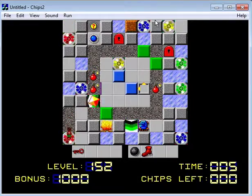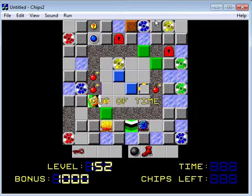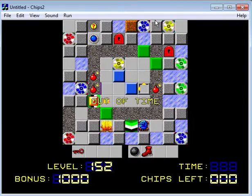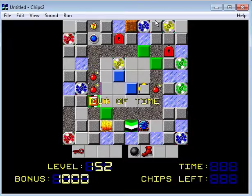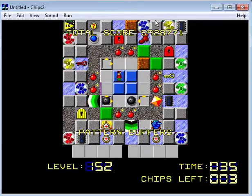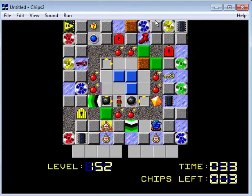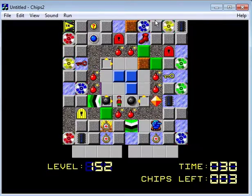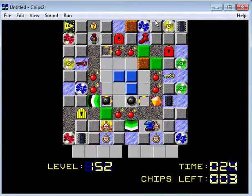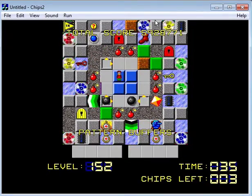You can get the bonus flag there. And then, where's the exit? There's no exit — I don't see an exit anywhere. Did I just miss an exit somewhere? I should have been looking for that all along. Unless the exit is through that force floor there somehow — there's like an invisible place there, but I don't think that's the case. It's probably behind that teleport there, where the blue one is, or behind the block there.